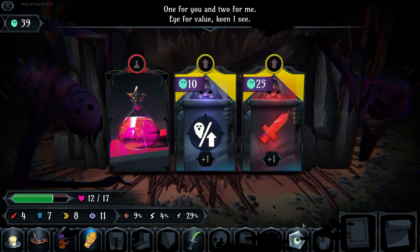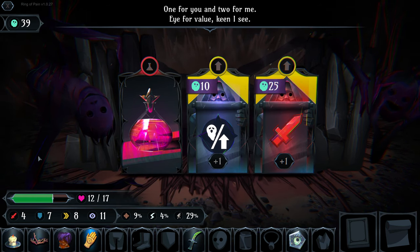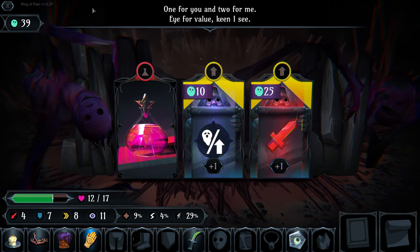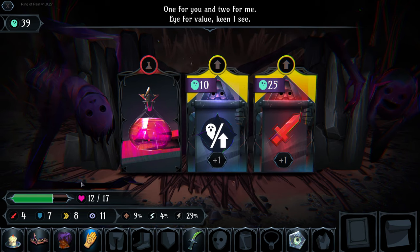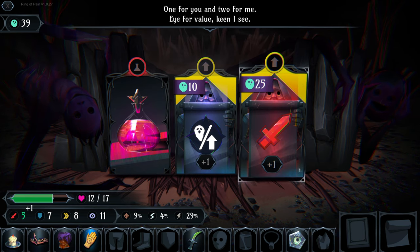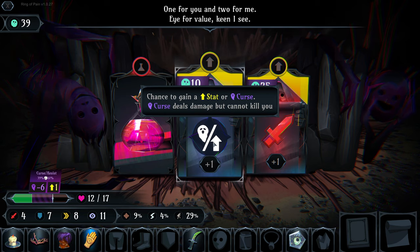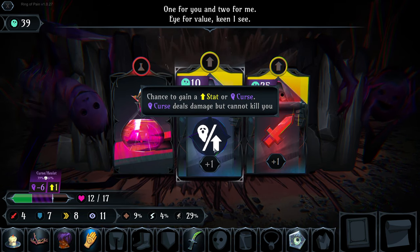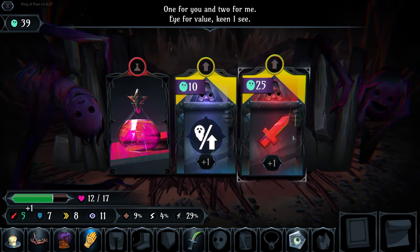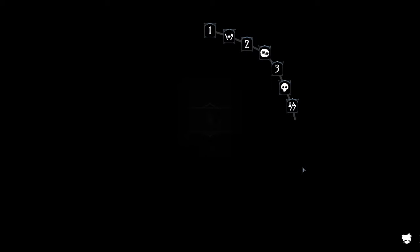A visitor - this is the creepy shopkeeper, terrifying but I love him. In this merchant we get to choose between healing up to 15 health for free, or spending souls on a stat increase or potential curse/stat increase. That one will potentially give us a random stat increase, or a definite one attack increase. We'll go for the attack because we have spare souls.